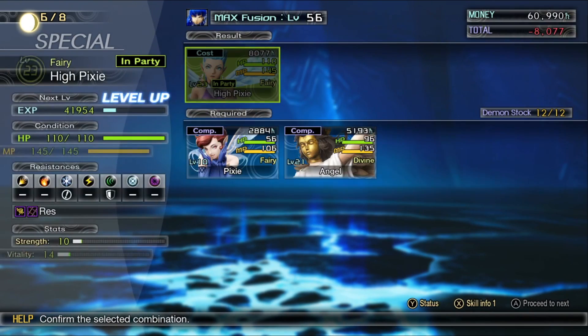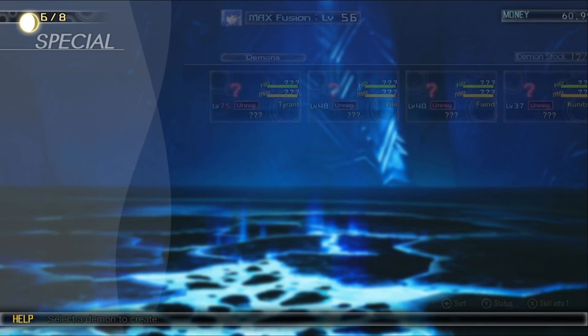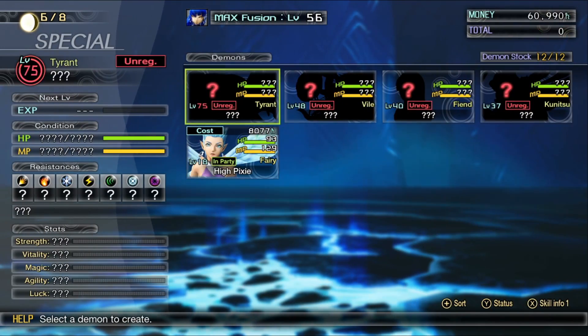The special fusion monsters tend to be much more powerful than your typical demons and are generally unavailable any other way. To unlock special fusions you have to complete various quests.